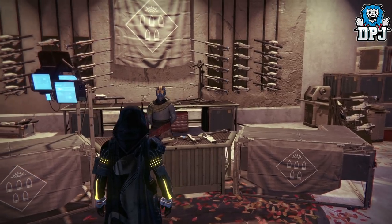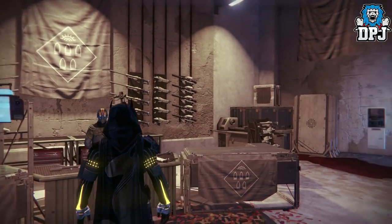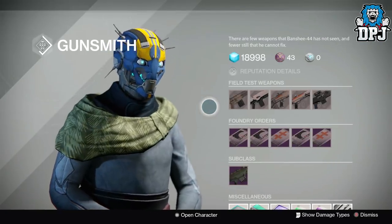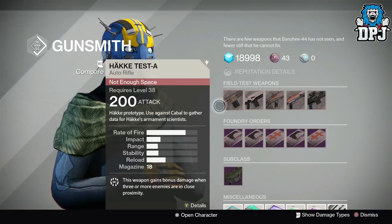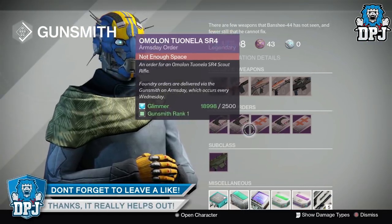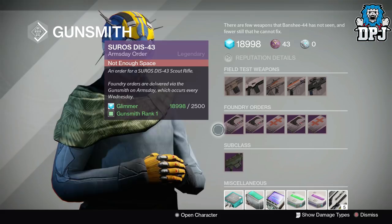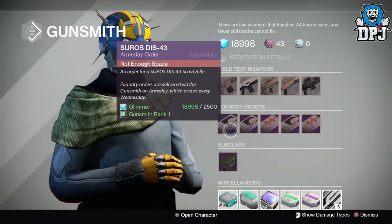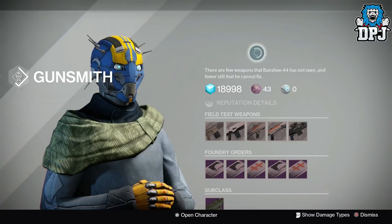Going back to Destiny 1 — do you guys remember Arms Day? Arms Day was a weekly event handled by the gunsmith Banshee-44, occurring every Wednesday. Each Arms Day, Banshee-44 posted new test weapons and legendary weapon orders, and delivered weapons to guardians who had existing orders. You'd grab those test weapons, complete certain challenges, and earn gunsmith rep to rank up and receive rewards. Orders cost 2,500 Glimmer, with a maximum of three orders per week at rank 3. For the most part it was a great addition — something I really enjoyed doing every single week.